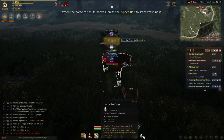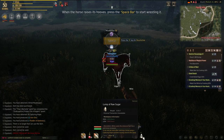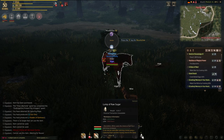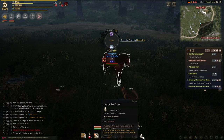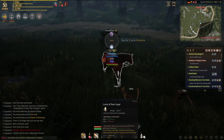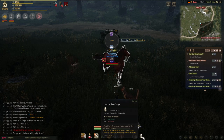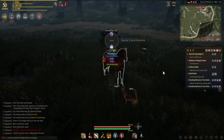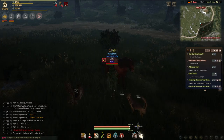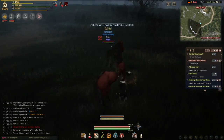Now it is time to use the lump of raw sugar. There are some differences in opinion on how many to use, but most people seem to think that at least four is needed. Just stand still next to the horse and use the sugar. When you are done, mount the horse. If you are lucky, the horse will accept you. It is possible to tame the horse without the sugar, but the chance that it will throw you off is way greater.